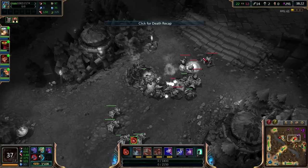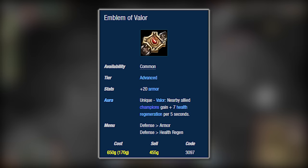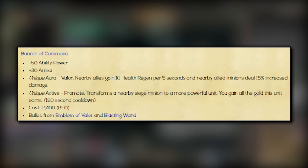Banner on its release was an item that gave ability power and armor. It cost 2400 gold and built out of a Blasting Wand and the now defunct Emblem of Valor. Emblem of Valor was an item that gave you 20 armor and a passive aura that gave allies near you some health regen. This support item was eventually reworked into today's Relic Shield. That aura did actually transfer to Banner of Command, with an additional bonus that nearby allied minions gained 15% damage, so it buffed all of your minions.